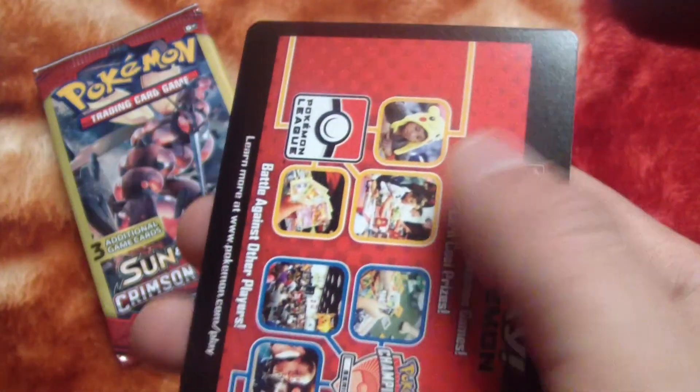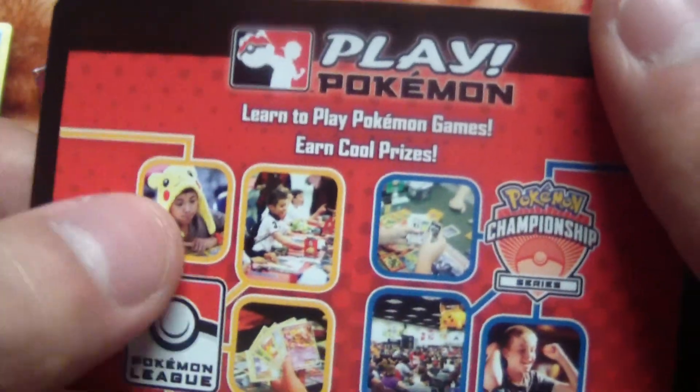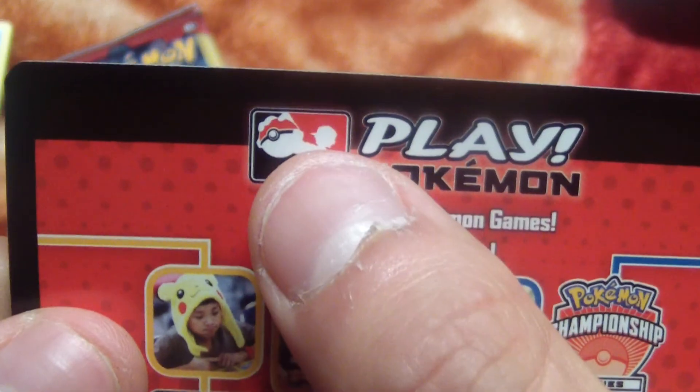That triangle card, okay that's alright. And whatever this is — you see that little kid? I think that's me right there. Yeah, that's me, and that's a friend of mine, and that's a little kid with a Pokeball.